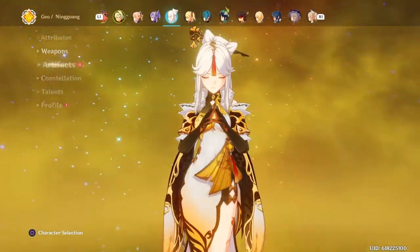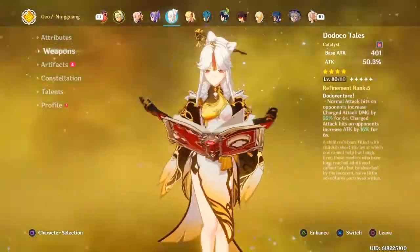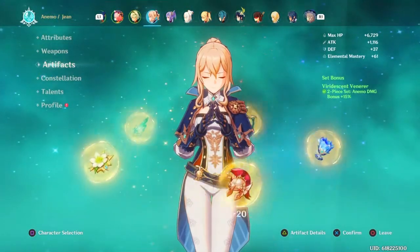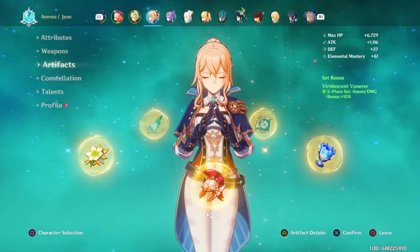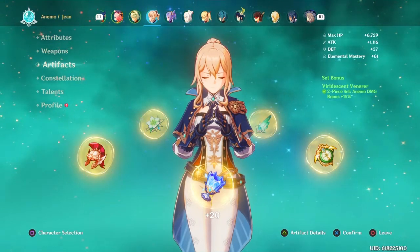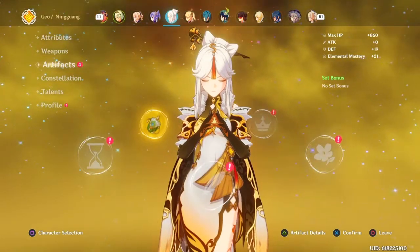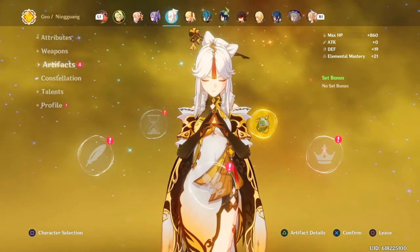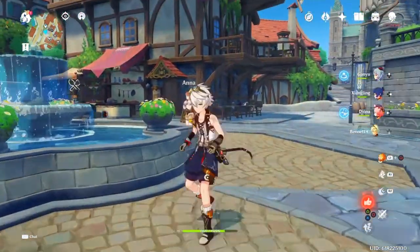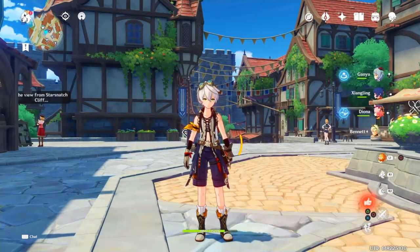For Ningguang I want either two pieces of Archaic Petra or four-piece Bolide — I'm fine with either. I just started building her as my third DPS. I got R5 Doko's, which is a great weapon. So the plan is five fragile resins on Viridescent, five on Archaic Petra. Time for a super fast time-lapse.